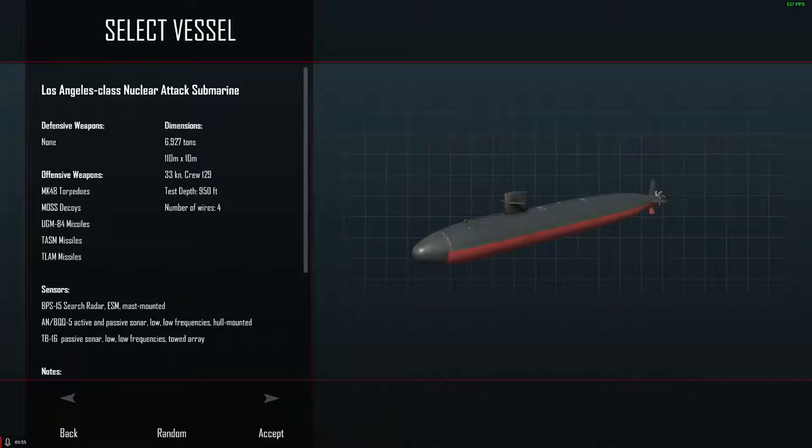It's got a max speed of 33 knots, 120 crew, 950 feet of test depth — which is kind of a little shallow for this type of submarine, but it's okay. We've got Mark 48 torpedoes. I apologize for not uploading for a while — it's been crazy and I've had to focus on school more so than this.